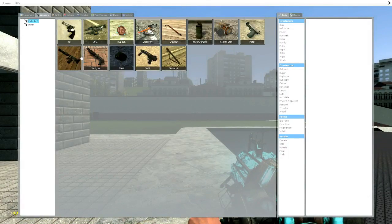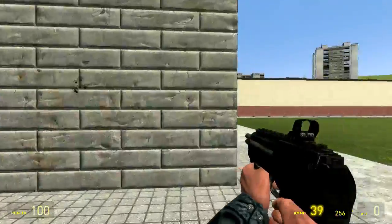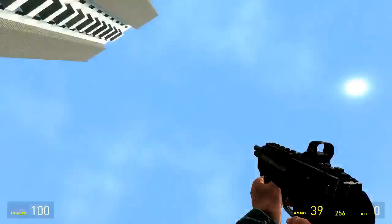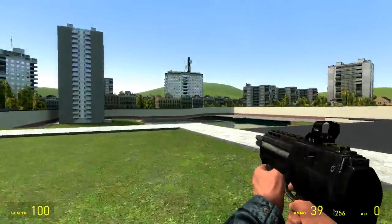First of all, let me just choose a weapon, because I like walking with weapons. Weapons are pretty cool, it makes me feel that I'm safe. So for example, if an alien from outer space came to try to attack us, I'll be prepared.